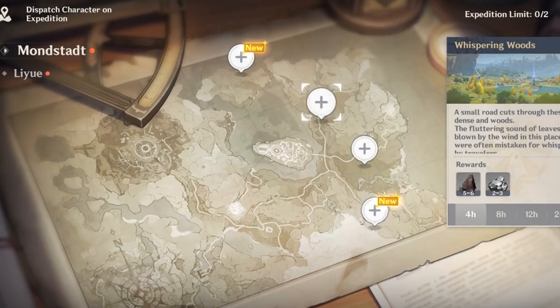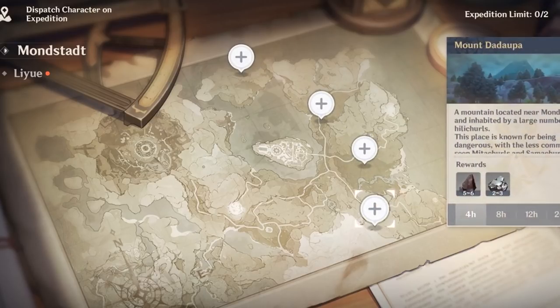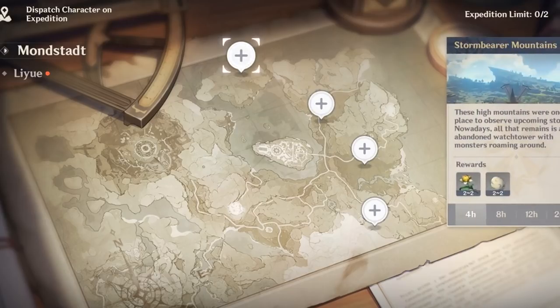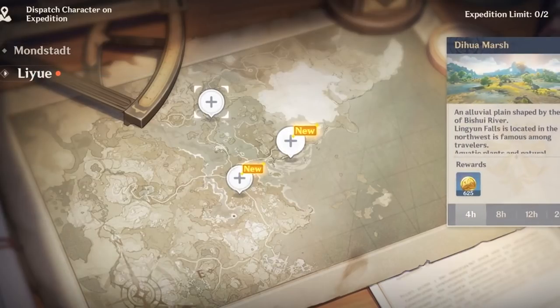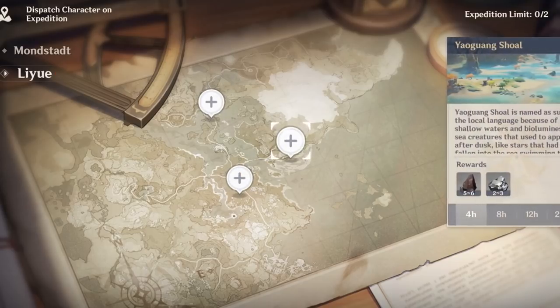Doing expeditions on long pauses. You can send your party members on expeditions to farm specific materials or resources. This can be done on a time basis of 4 hours, 8 hours, 12, or even 24 hours. Keep this in mind and send your party members on expeditions whenever you quit the game for a long period — when you go to sleep, for example. Also, if you have a lot of characters that you don't use, send them on expeditions 24/7.